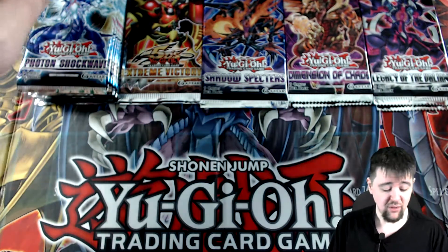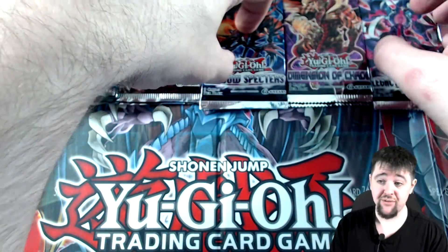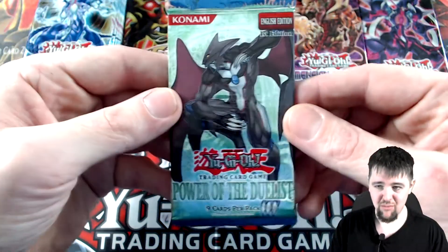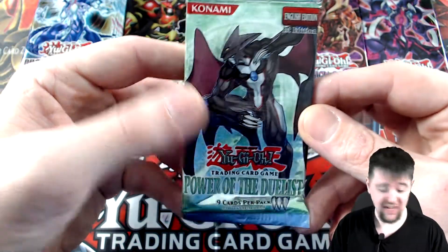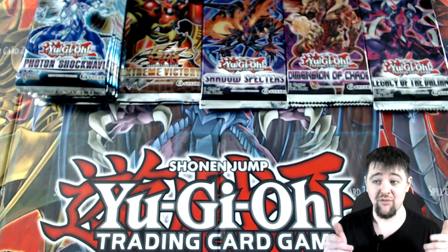Let's see if we can top that. We got the rest of my Photon Shockwave — seven packs — and then two of each. So another 15 packs total, and then one more: Power of the Duelist from the vault at the end. You know you love it when I have vault items, and there are more coming in the future.